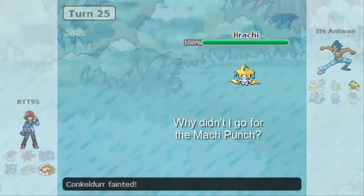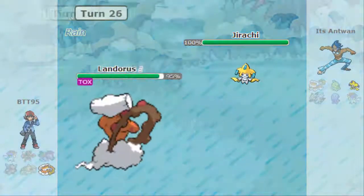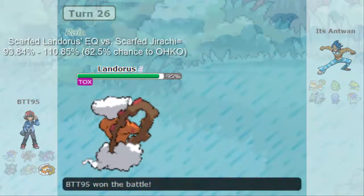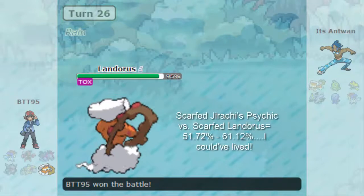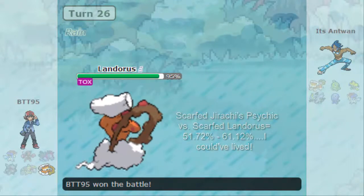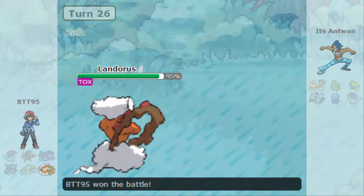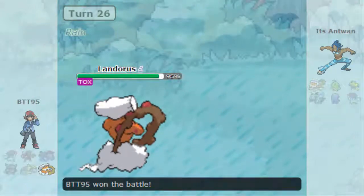I know he's probably got the Psychic move, and it is Psychic. Going to Landorus knowing that he is the offensive Scarf set, I know Earthquake will knock him out — so that's going to be the game. I hope you all enjoyed! If you did, please feel free to leave a like, comment, and subscribe. I will see you all later.